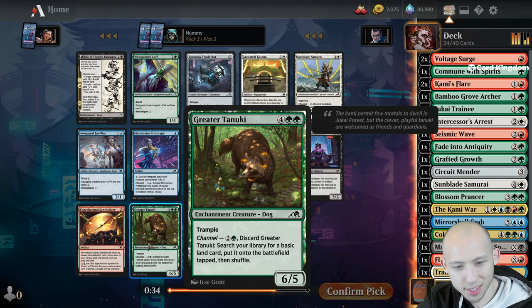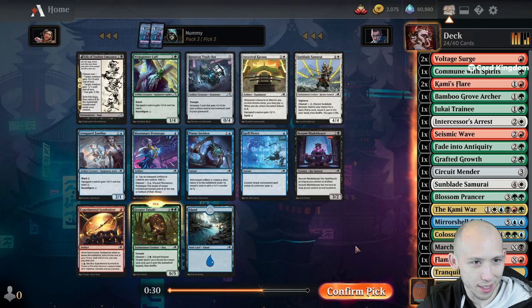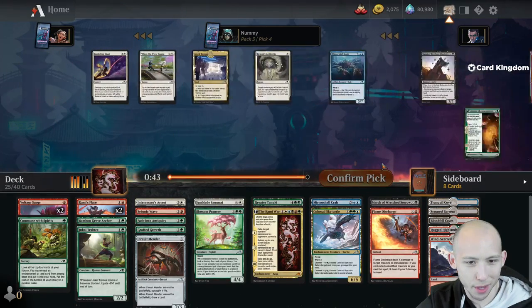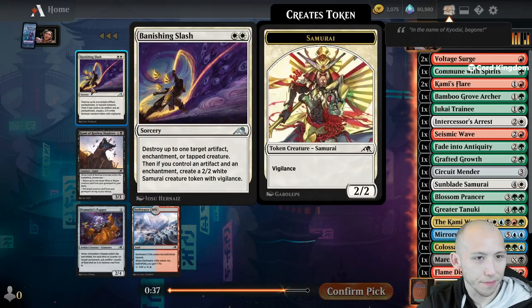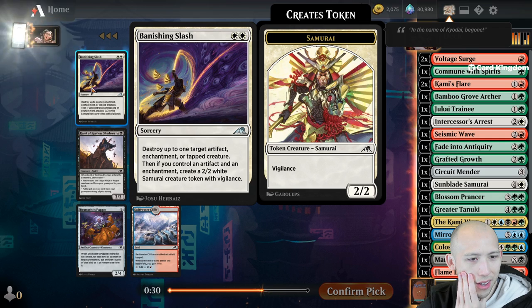Red, green, white baseline with a splash of blue and black. Rugged Highlands versus Tamiyo's Completion - let's go with the land, the red-green land is too important. Another Kami's Flare - our deck has so much removal. Two Surges, two Flares, a Rebuke, Arrest, Seismic Wave, Fade into Antiquity, Kami War's removal, March, and Flame Discharge. I guess I kind of just need some win cons. Greater Tanuki - 6 mana 6/5 Trample, Channel 3: discard it and search for a basic land put onto the battlefield tapped. That's a nice include.